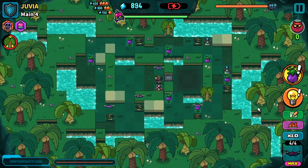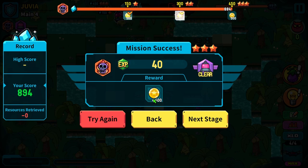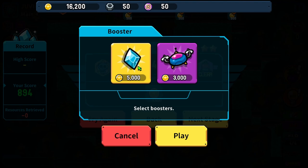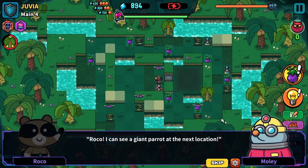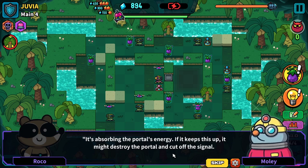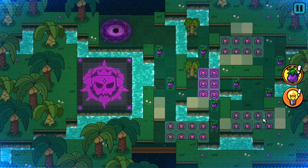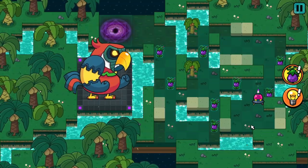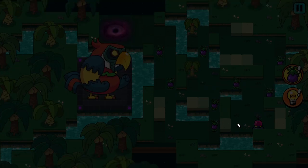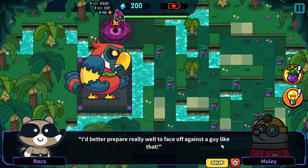Dangerous landing - apparently I don't need help. I did get some money back, but I don't know if I got as much back as I spent on extra resources. Spending money is going to be kind of risky - let's try not spending the money. "I can see a giant parrot at the next location. It's absorbing the portal's energy. If it keeps this up, it might destroy the portal and cut off the signal. We can't let that happen." Okay, so we've got a boss. "Careful, we don't know what it'll do. The energy coming off that thing is no joke." I'd better prepare really well.